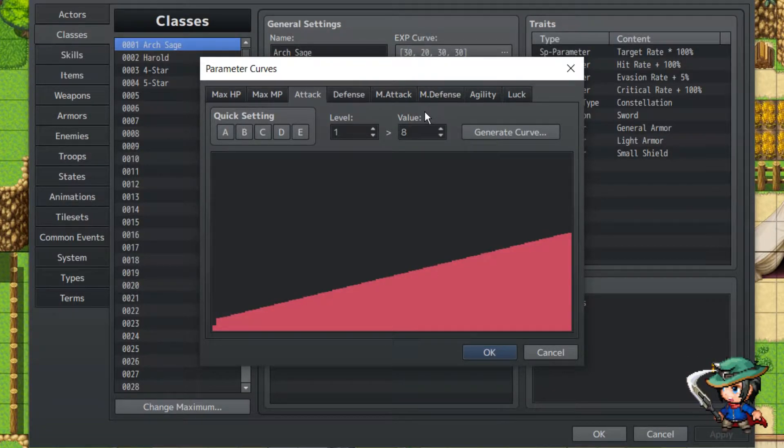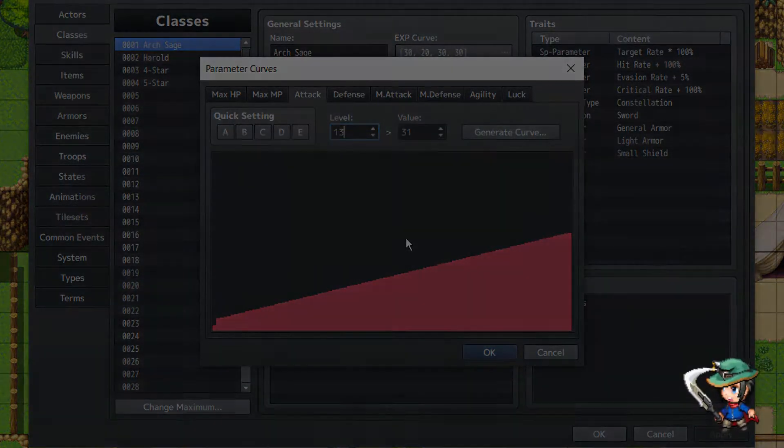So we have E, D, and C. If you want to recruit the character — in this case, Therese — we need 30 attack with sword rank D, or 15 attack with sword rank C. Our examples will be using level 1, which has 8 attack; level 7, which is 24 attack; and level 13, which is 31 attack.